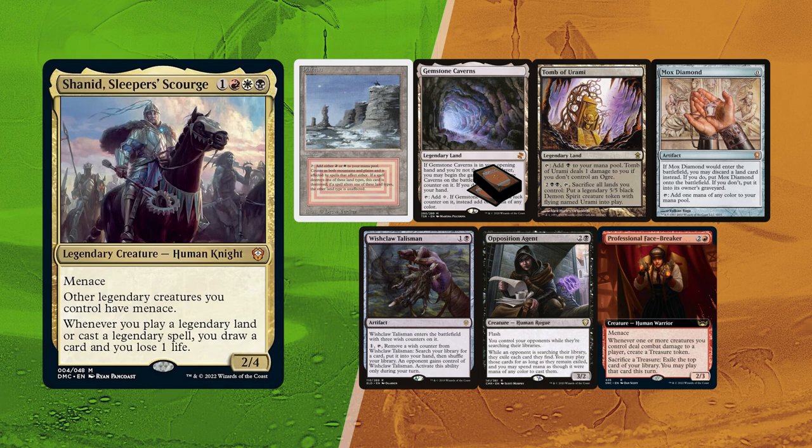Facebreaker is the way to generate mana and semi card draw, while Wishclaw Talisman can find him almost anything since he has an Opposition Agent to back it up.